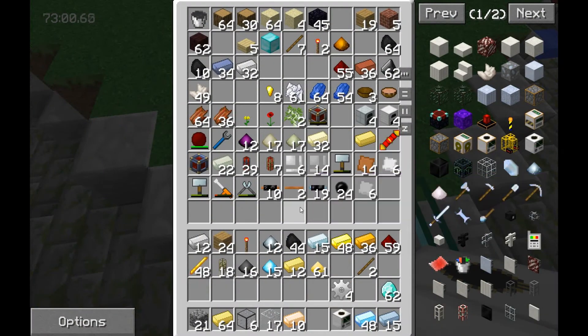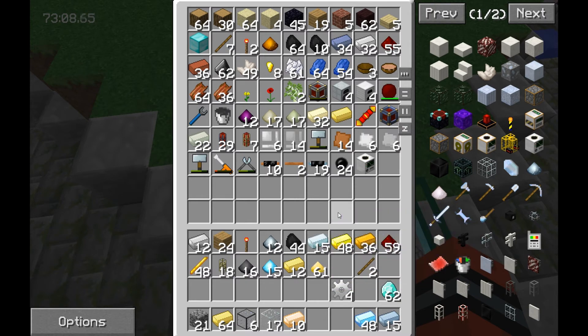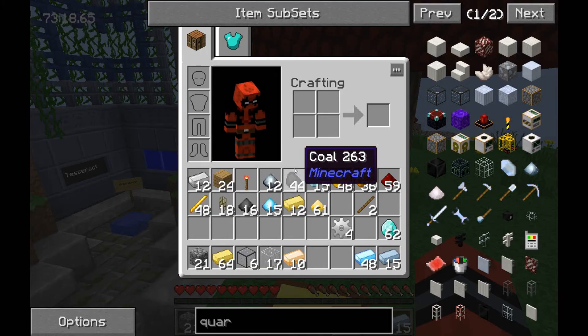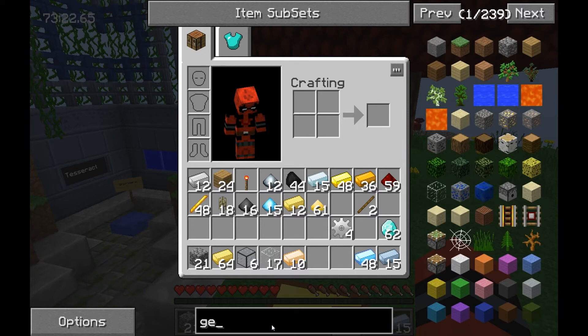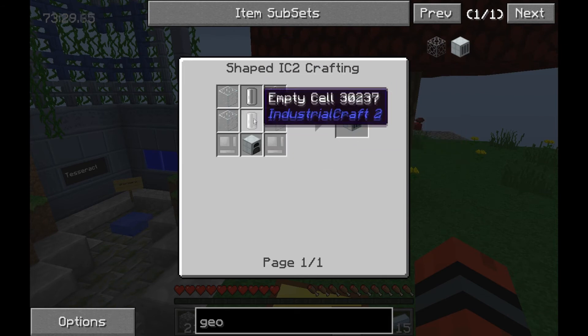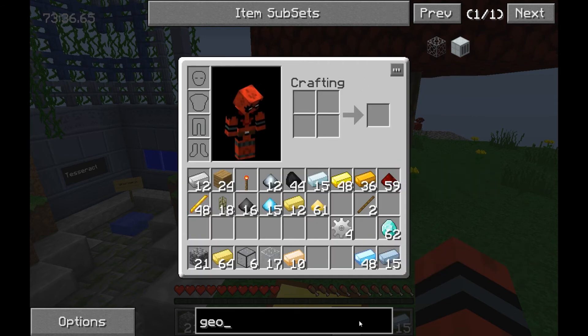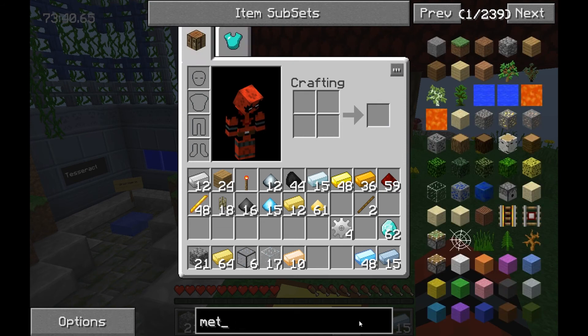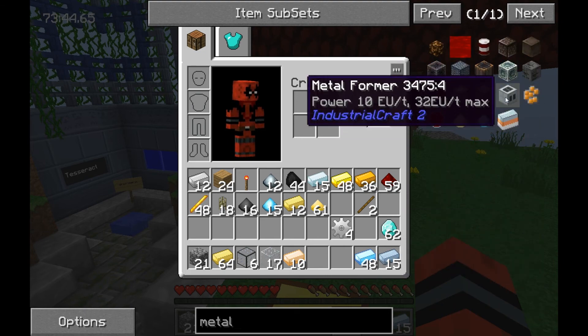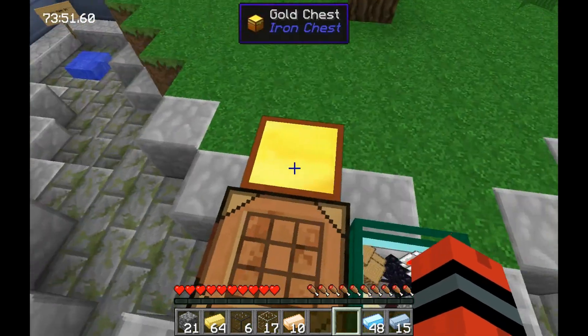Alright, so that piece is done at least. Let's go ahead and just drop the quarry in there. So now we're gonna need to make that stuff. The geothermal is going — I think like four of them, just put four of them and they should work. Oh yeah, cause I needed a metal former. So I need a metal former — M-E-T-A-L — metal former, there we go. I need a lot more of that. Coil, two toolboxes — oh boy, this is gonna be fun.